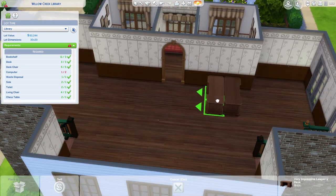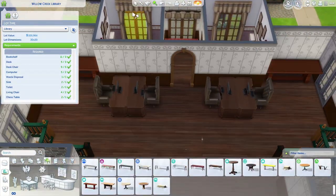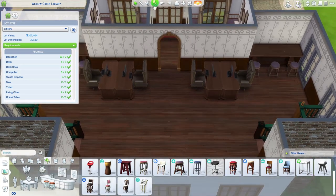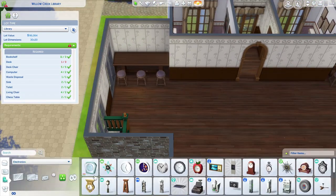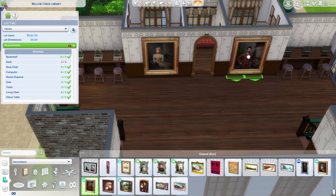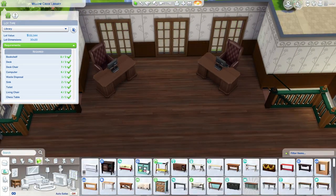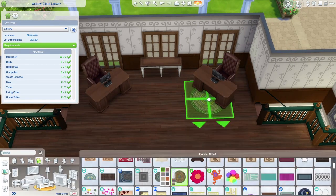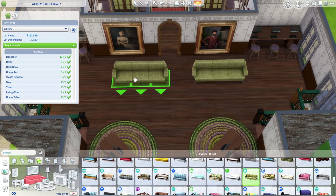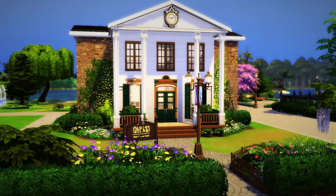I did still use Move Objects — I'm sorry, I can't not use it. But everything in here is functional. I didn't put a ton of furniture in this build because at community lots things can get really packed and it's hard for Sims to move around. I wanted this to be something where I can actually bring my Sim here and use every single thing in the building. This build is fully play tested — something you never hear me say — and as far as I can tell, everything in here works. If you're going to download this from the gallery, just make sure you turn Move Objects on before placing, just to be safe.